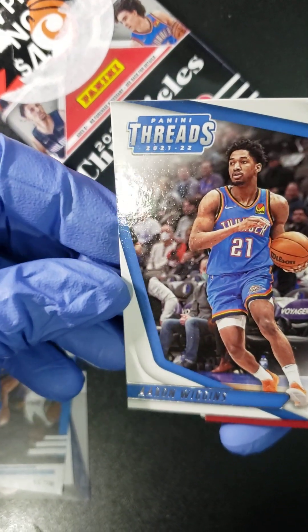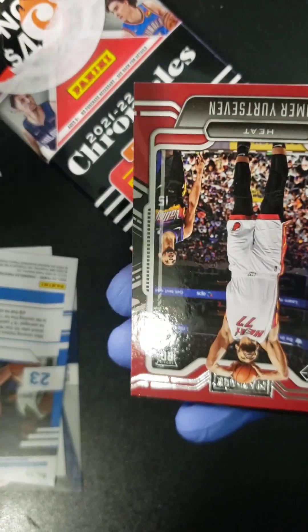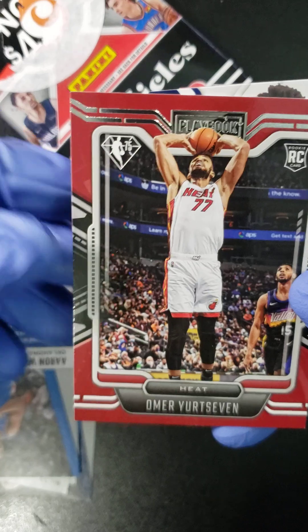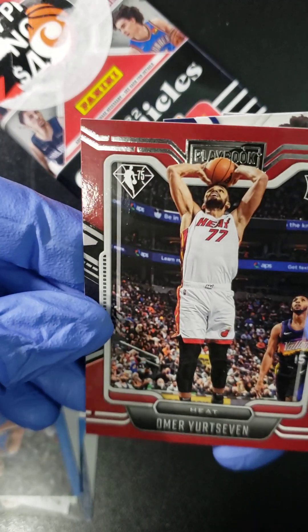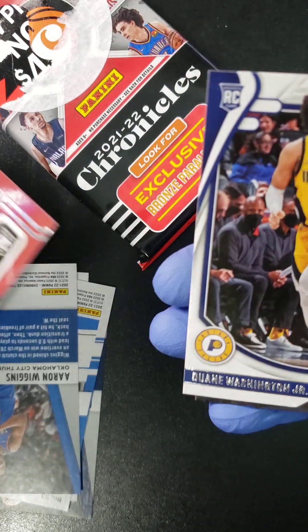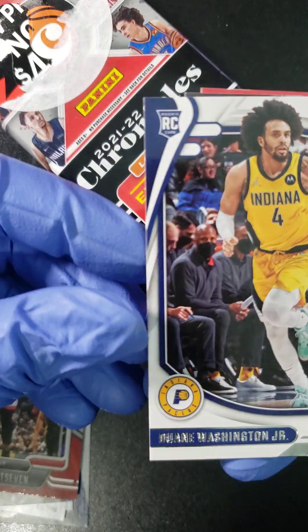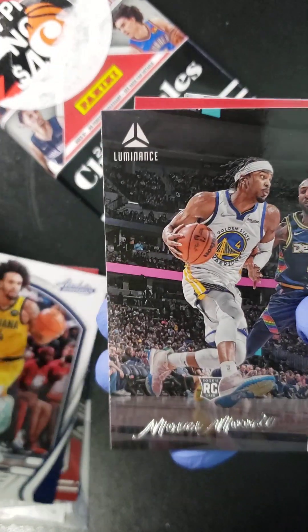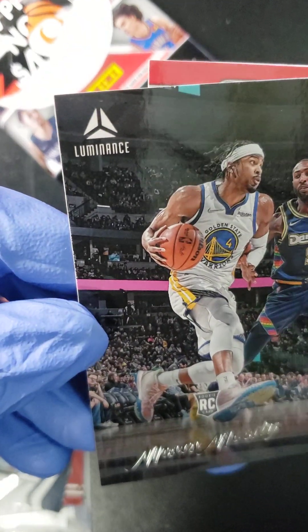Oh, what's this? I got something interesting here. We got an Aaron Wiggins rookie. This card here — this is an Omer Yurtseven. Miami Heat. We got Dwyane Washington Jr. here.